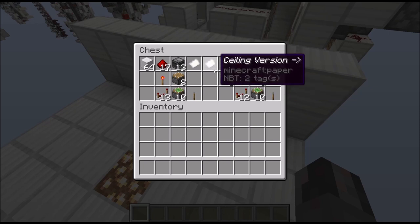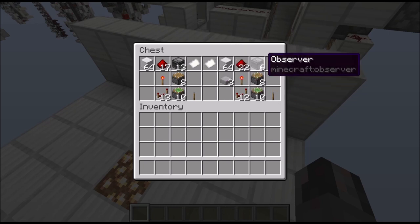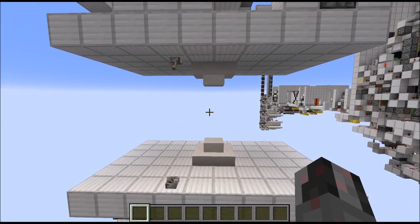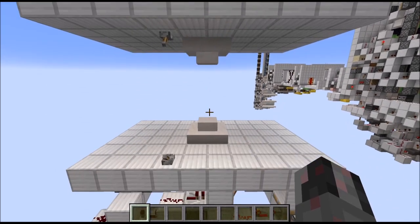Overall this is slightly less expensive when it comes especially to the observer count. But nevertheless, this is what you are going to need, so let me quickly show you how to build those two block swappers.